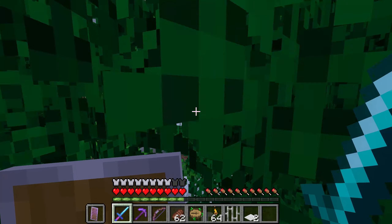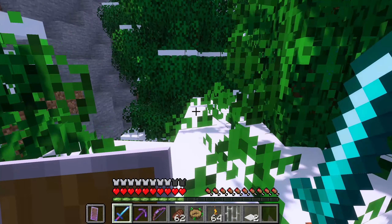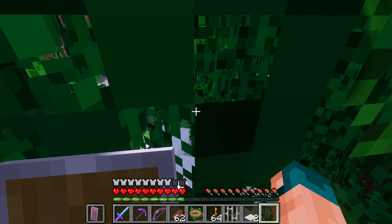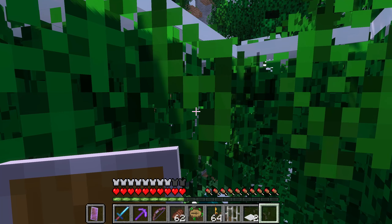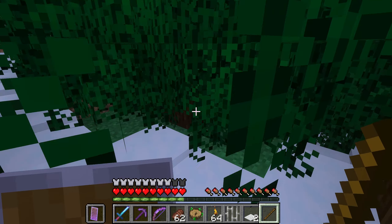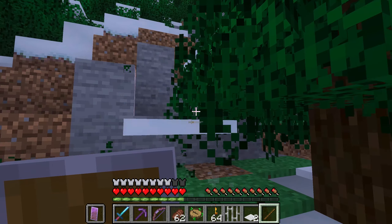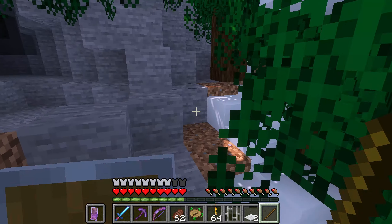Going down here, getting lost in the trees — I apologize. We have to swipe through this stuff. Let's back ourselves up here. The snow falls — it's amazing. Trees and forests are super thick like this, hard to get around. It's hard to show off the mod, but it's all right.